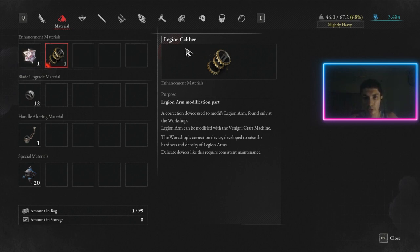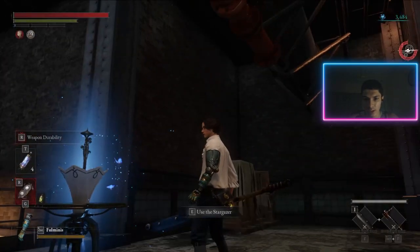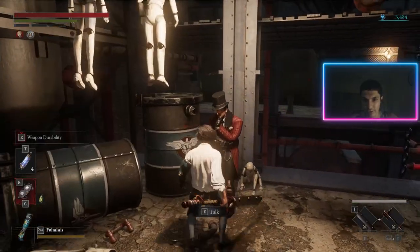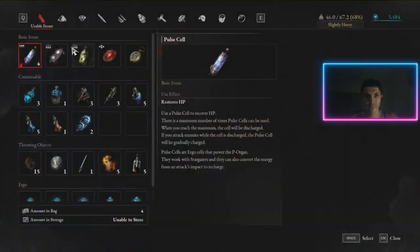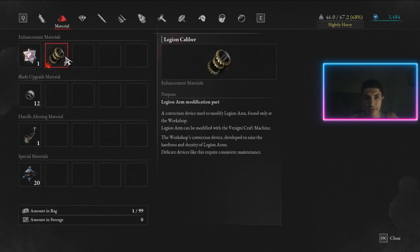Legion Caliber is a legion arm modification part — you use it to upgrade your legion arm, which is your left arm. You need Venigni's machine for this. Once you meet Venigni and do his quest and reach his craft machine, you'll understand exactly how to use the Legion Caliber.